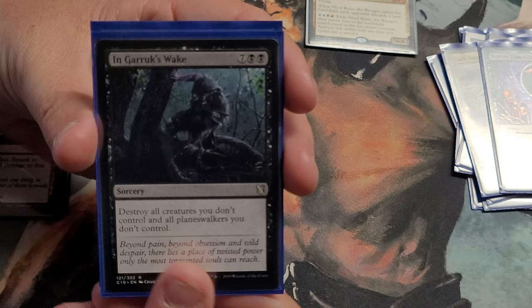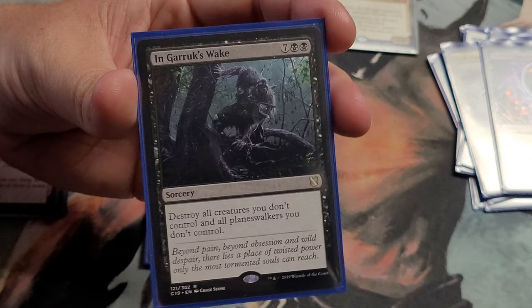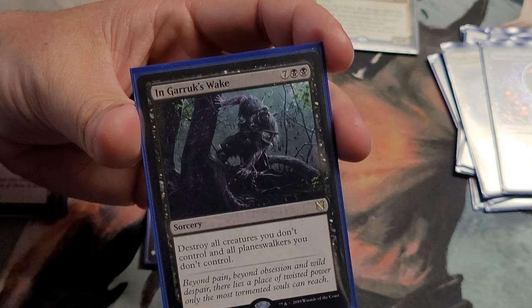Then there's an In Garruk's Wake — destroys all creatures and Planeswalkers you don't control. It's a one-sided board wipe. It's a nine-drop, which is high, but that's appropriate. This is something new to this deck so I haven't gotten to use it much yet, but I'm looking forward to it.